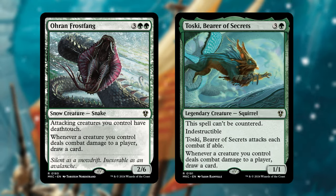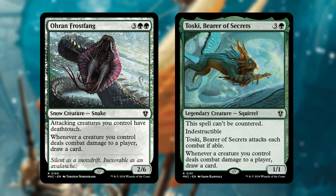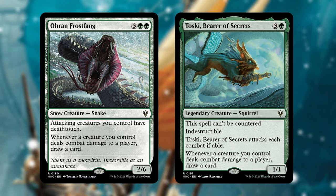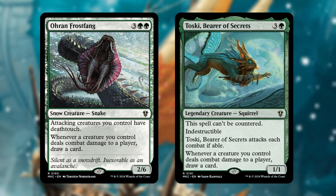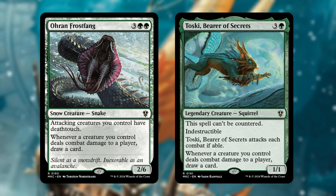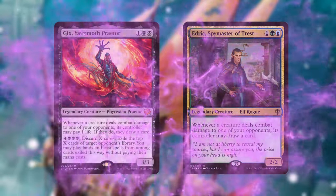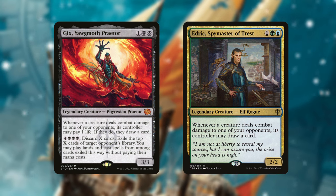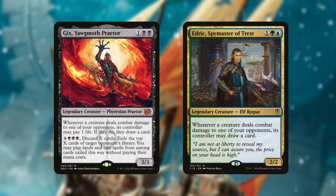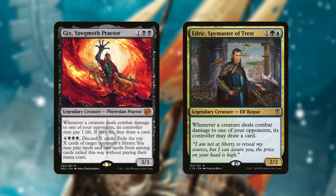We also have creature versions of this effect, like Ohran Frostfang and Toski, Bearer of Secrets. Ohran Frostfang is incredible here because attacking creatures you control have deathtouch, forcing opponents to either block and lose their creature or let you through for card draw. Toski is indestructible and attacks each combat, which is very relevant. There are also similar creatures like Gix, Yawgmoth Praetor and Edric, Spymaster of Trest. I don't like those as much since opponents can also get card draw, but having them attack each other taps their creatures, letting you swing in uncontested — and your triggers fire twice while theirs only fire once.